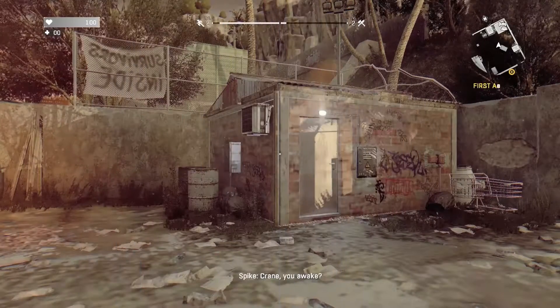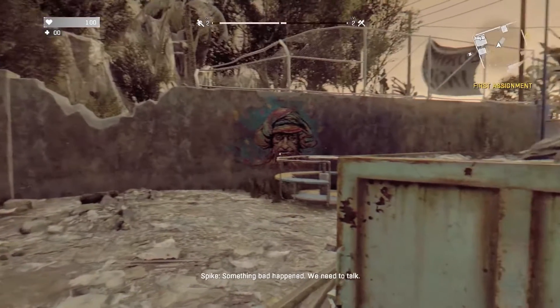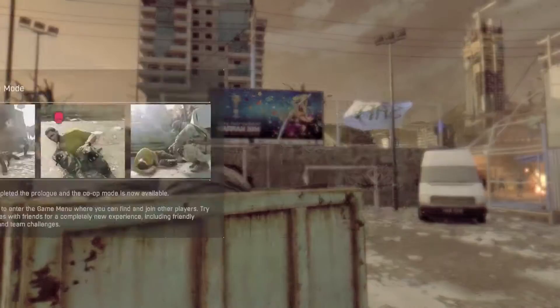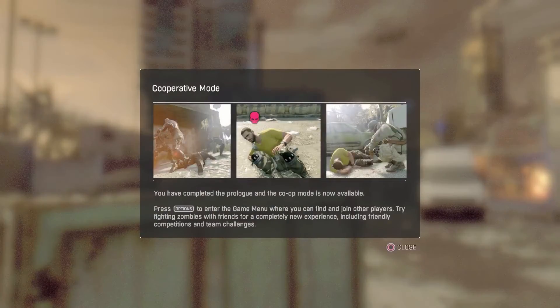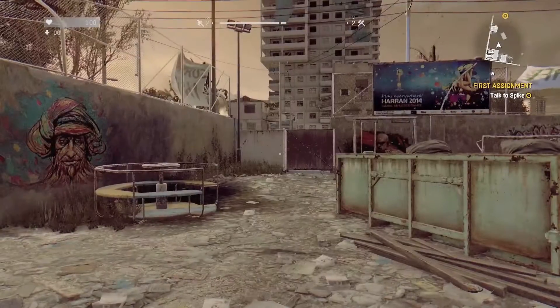You're awake. Spike, what's going on? Something bad happened, we need to talk. Ooh, eerie. Nice, we unlocked the co-op mode! I have completed the prologue and the co-op mode is now available. Press options to enter the game menu where you can find and join other players. Try fighting zombies with friends for a completely new experience including friendly competitions and team challenges.